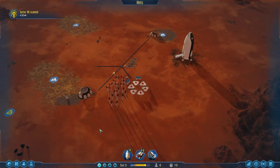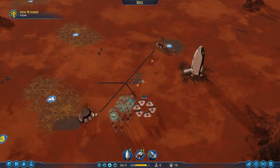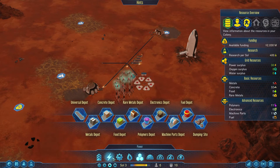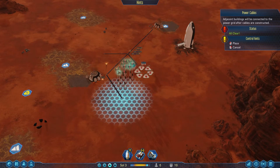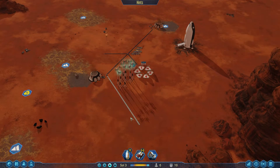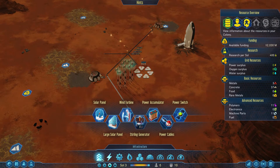We're going to let them carry on gathering resources and filling up these depots, and build our network out a little bit as planned. We're going to bring the cable power down here past these sensor towers, just down here and around this region.